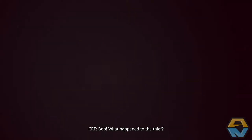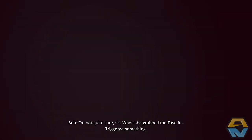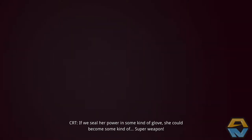Okay there, Plucks. Bob, what happened to the thief? I'm not quite sure, sir. When she grabbed the fuse, it triggered something - it imprinted some of its power in her arm. Well, ain't that cute. Flushed her out into space and be done with it. With all due respect sir, I think she's worth more to you alive. If we seal her power in some kind of glove, she could become some kind of super weapon. Shut up Bob. I've got it - if we seal her power in some kind of glove, she could become some kind of super weapon. Very good sir, quite genius indeed. I know Bob, make the preparations. This kitty cat is getting a new paw.